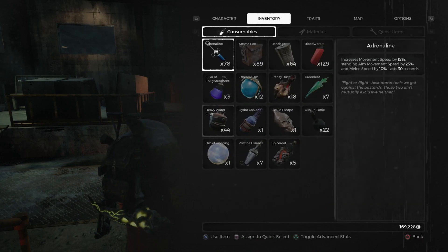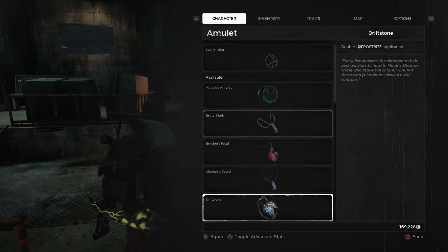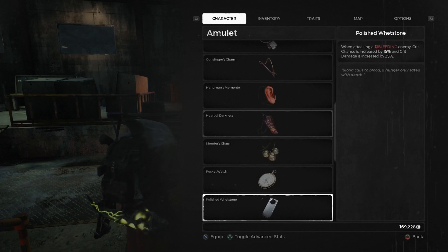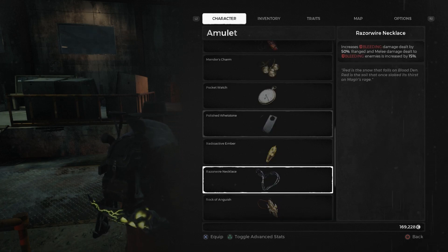Managed to get a couple more amulets: Driftstone, then Polish Wetstone, which as you can see gives bonus crit chance and crit damage against bleeding enemies, and then the Razor Wire Necklace which increases damage dealt to bleeding enemies. Tragic you can only have one of these because both are pretty solid.